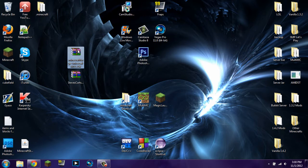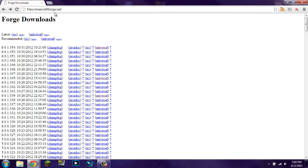The version of Minecraft Forge that I have is 6.0.1.354. This can be obtained by going to files.minecraftforge.net and just getting the latest one. If you click the latest one and it's a different version than the one that I have — 354, I just downloaded it today — try that one. If it doesn't work, then use the one that I am using right here just so that you know it works.